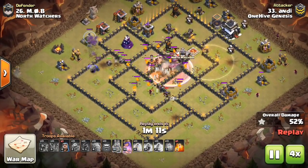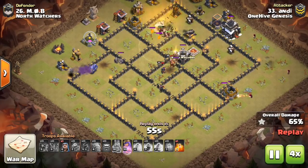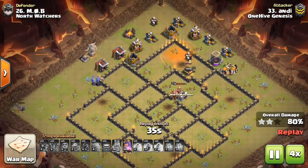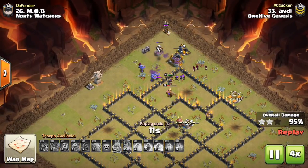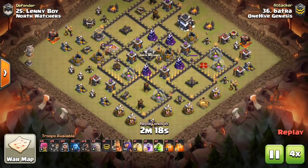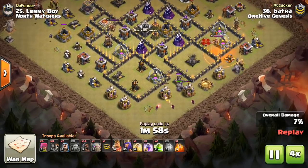you might want to consider bringing a third Heal for your Hogs instead of that Rage. Considering Golems do very little damage and spell effects are reduced on heroes, the main troop in your Kill Squad that you're Raging up is your Bowlers, and on these spread out bases they often move out of the Rage spell as they travel between buildings and their second bounces often miss buildings. This, of course, often makes the Rage less effective on those spread out bases.